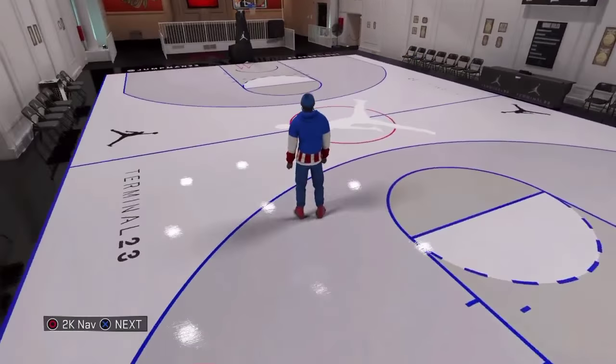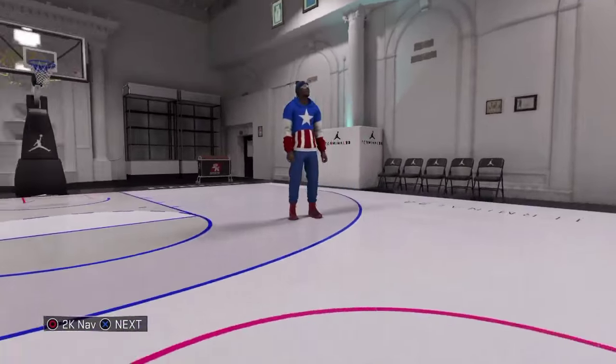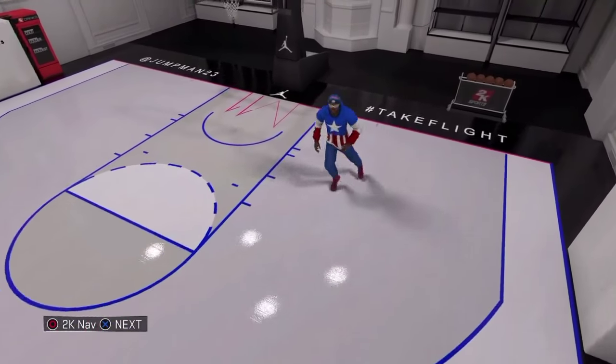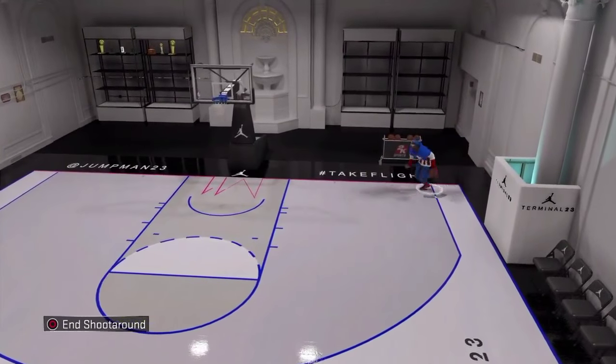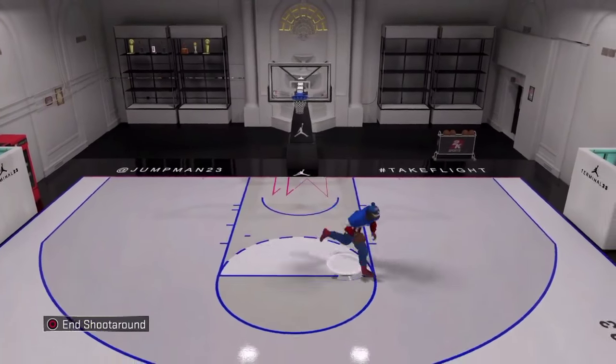Welcome YouTube to 2KTV. Today I'm going to show you my center build. This is a 7'3", 300 pound, right-handed, inside scoring center. This is a 99 overall. I have 47 badges, missing chase down artist, which is highly recommended for this build.